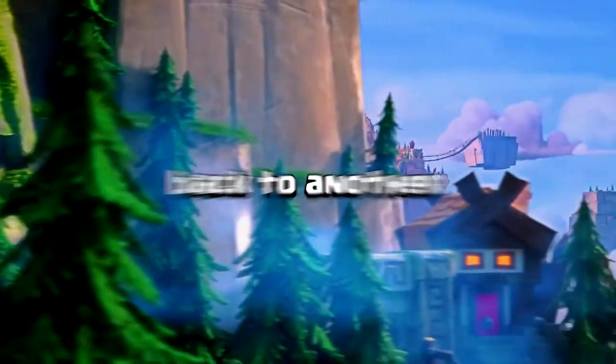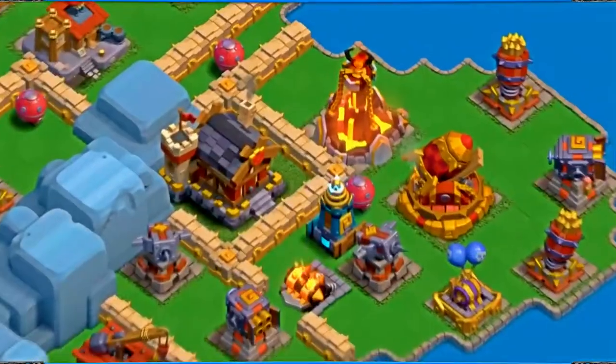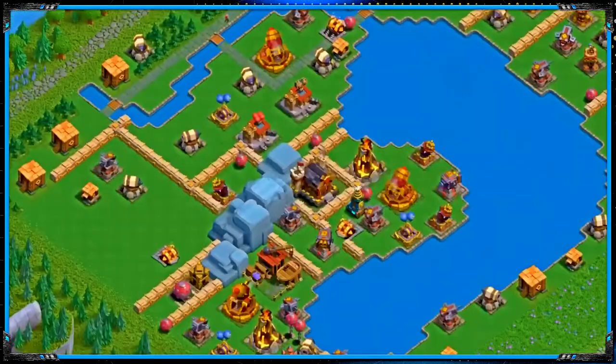Hello everybody and welcome back to another Blueprint Clash of Clans video on the Clan Capital. Today we're talking about a defensive build: District Hall Level 5, Balloon Lagoon Base.